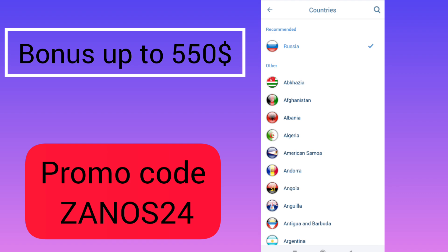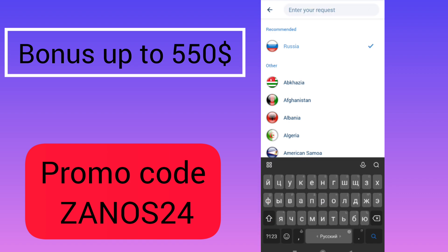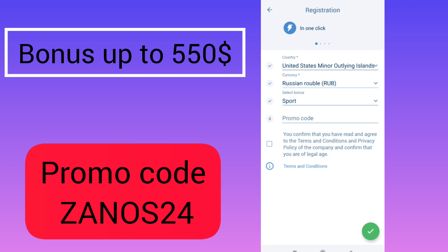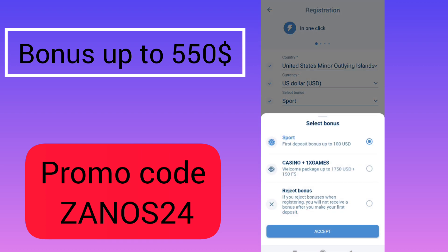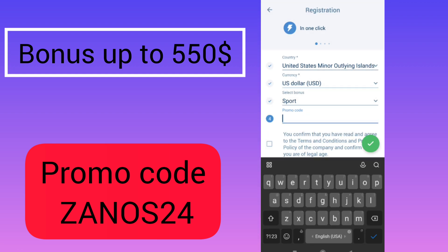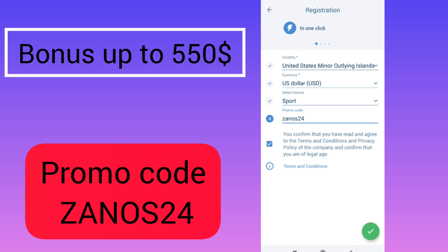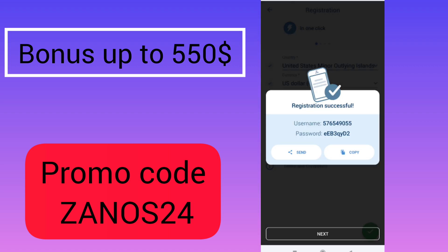In this menu you need to choose your current country — United States — and current currency — US Dollar. Then select your bonus: on sports or on casino. I will choose sports. The promo code is ZANOS24. Tap confirm, then tap next. After loading, you will see your login and password — write them down — and you will automatically get into the menu.